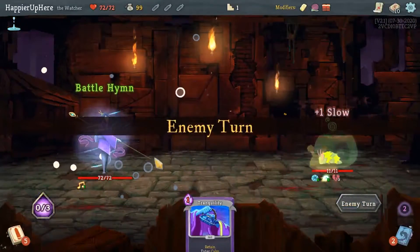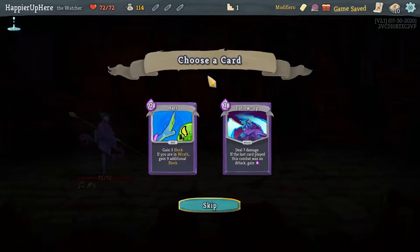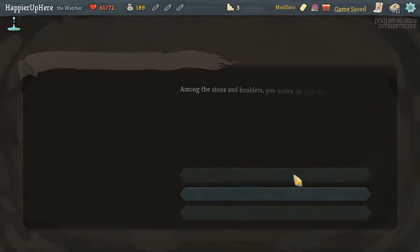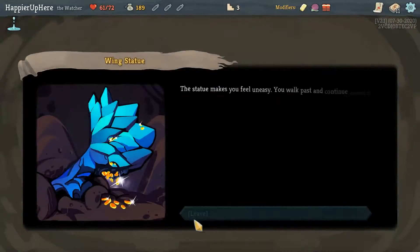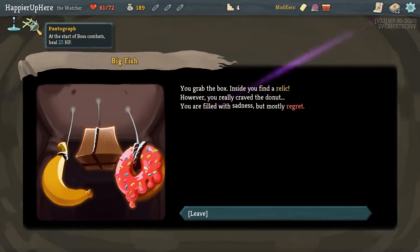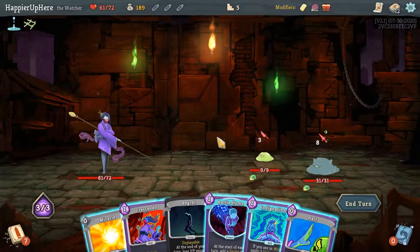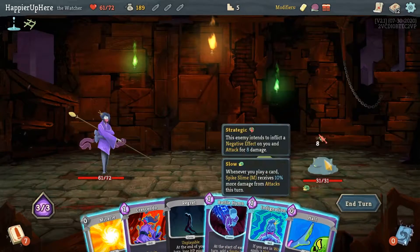Here I can do Crescendo, Indignation, and then Fear No Evil - 28 damage. That's a little overkill, I should be able to kill with whatever I got afterwards. Yeah, I was overthinking this - this was easy. Halt Follow-Up - if I'm thinking of defense, let's take the Halt. Okay, gain gold for HP, that's fine. I actually don't want to remove a card; I'm pretty happy with all the cards I have.